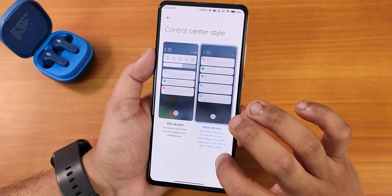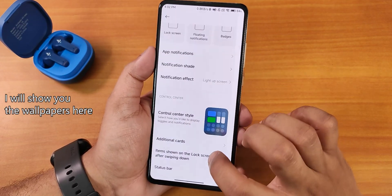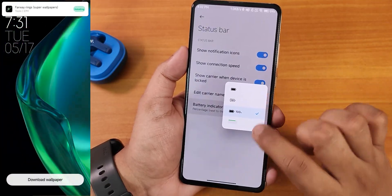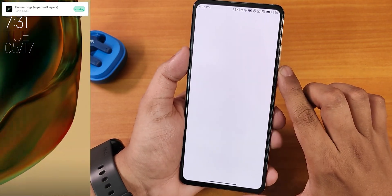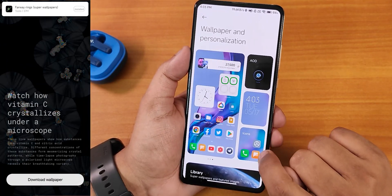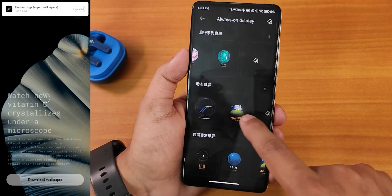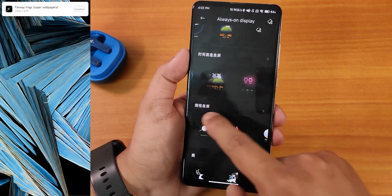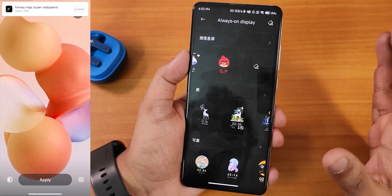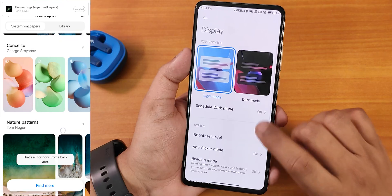In the notification/control center you can switch to the newer or older version. We have additional cards, status bar options, and from here you can enable network speed display. The battery icon can be changed. Inside wallpapers we have lock screen wallpaper, home screen wallpaper, lock screen clock, icons, and always-on display settings. There are lots of newer clock styles for the always-on display, though most of the text is still in Chinese since this is a China ROM.